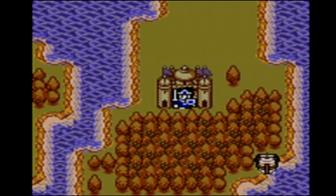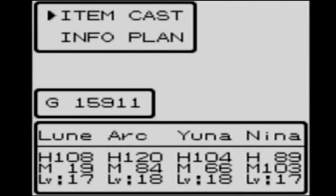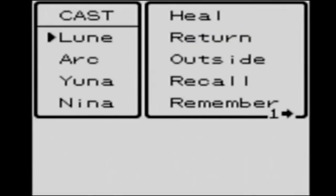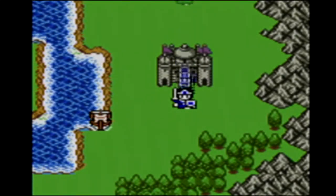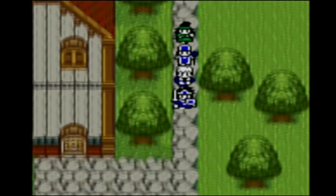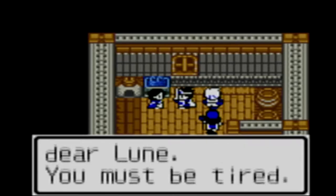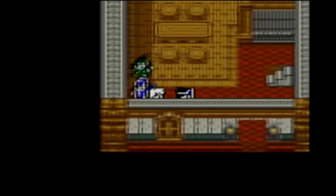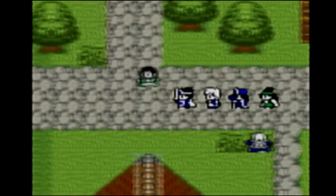Oh man, he won't let me back in — I just walked past him on the way out, he must not have recognised me. Okay, so what we're going to be doing now is we're going to cast Return and go back to Aliahan. We can probably stay at our own place to rest up and spend no money. 'Welcome home, dear Loon — you must be tired, I've made your bed, your friend should rest too.' Then we go back outside and get on our boat.